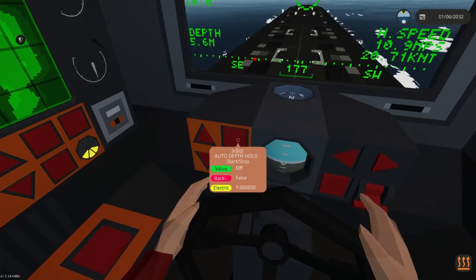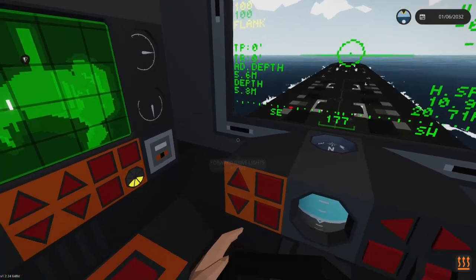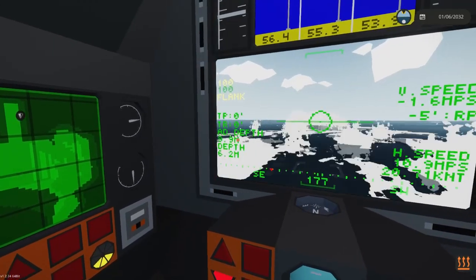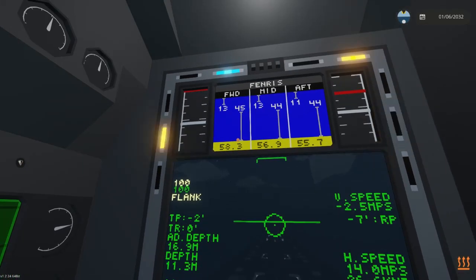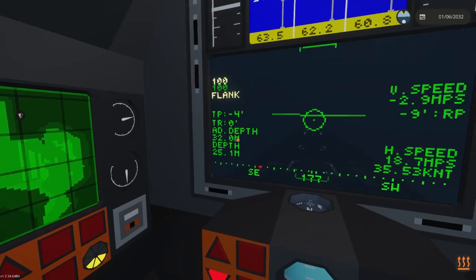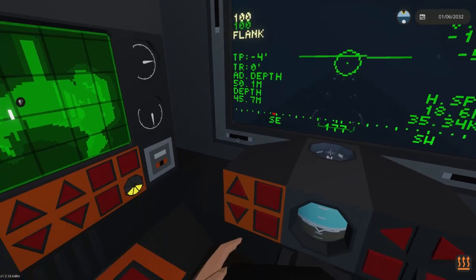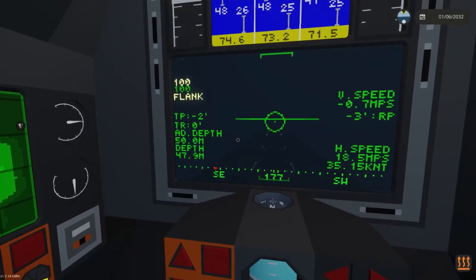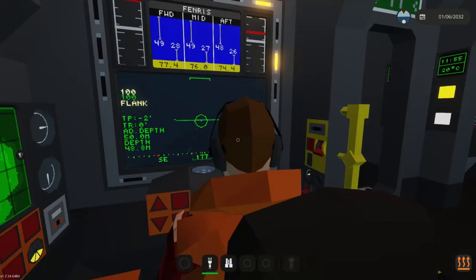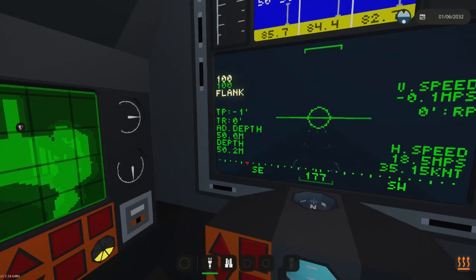So let's start the auto depth hold. When you click this, it'll go to the depth you're currently at and set that as your AD depth. To adjust it and start descent, hold this button and the AD depth — which is our requested depth — will start to go down. Let's bring us down to 50 meters. Press and hold the button until 80 depth and you'll notice depth going down — 35, 36, 37, 38 — there we go, about 50 meters. The pitch controls are assisting in the depth as well as depth engines in the front and back, basically pushing and pulling the vessel up and down. This will hold us at a depth of 50 meters.